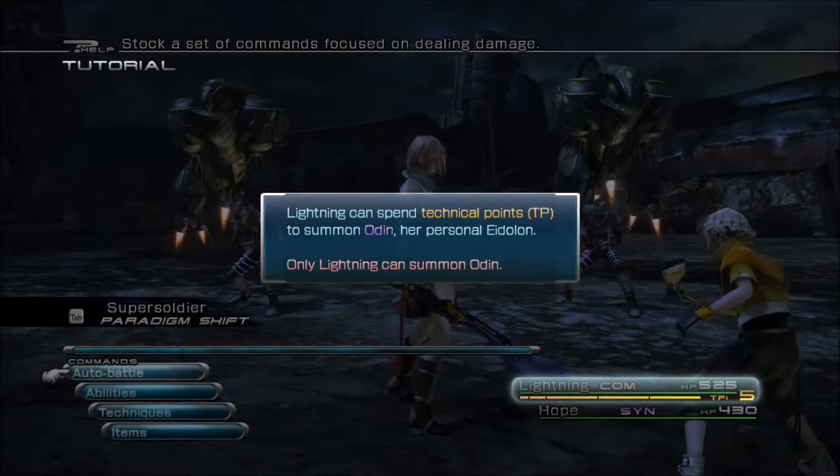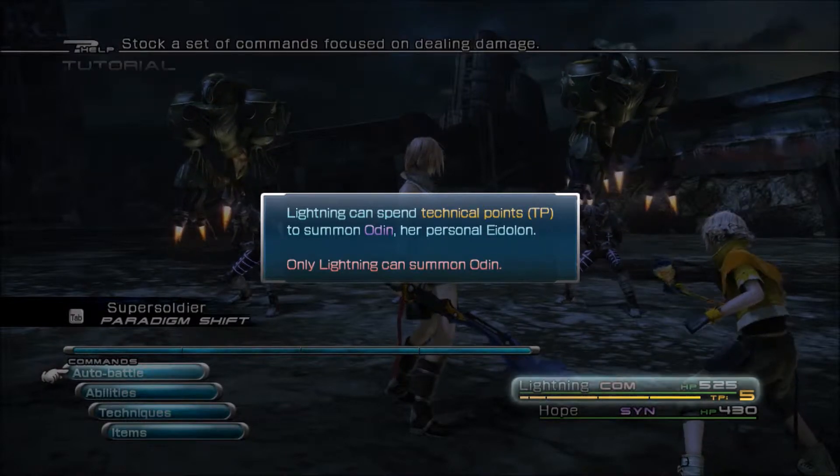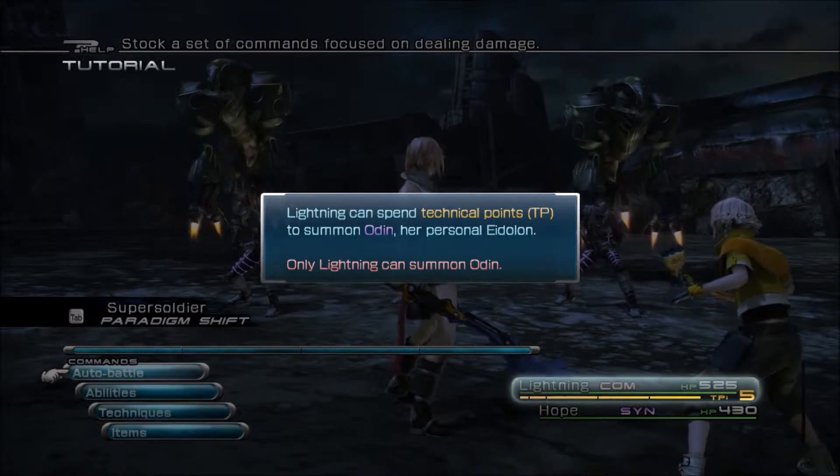Lightning can spend technical points — her TP down there, which is five at the moment — to summon Odin, her personal Eidolon. Only Lightning can summon Odin.